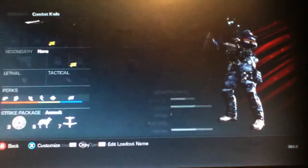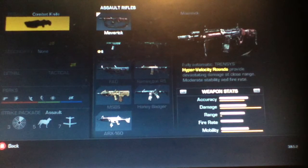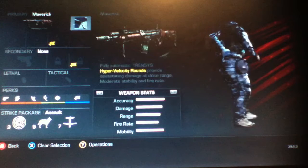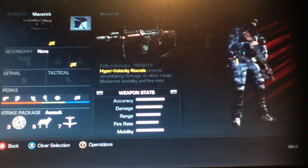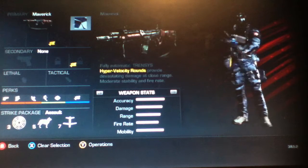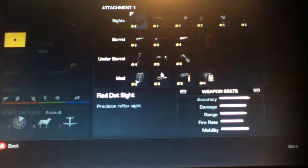I'm just going to select the gun. Here's the Maverick Assault Rifle. The description says fully automatic TRE and SYS hypervelocity rounds provide devastating damage at close range, moderate stability and fire rate. I'm going to equip that with ice camo just because we can — I got the season pass and that looks really cool.